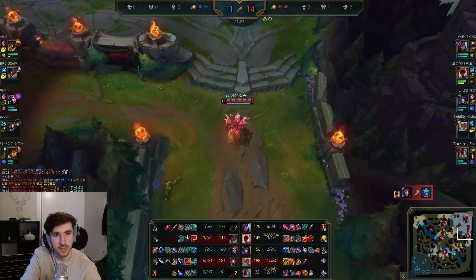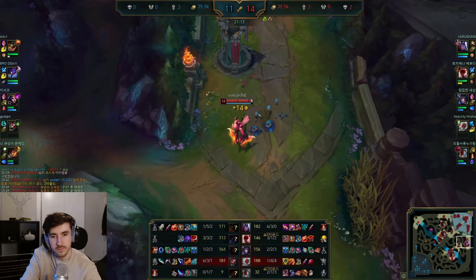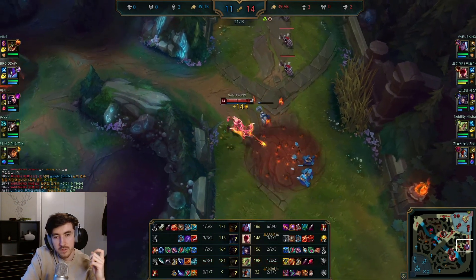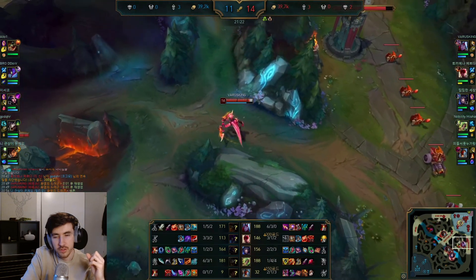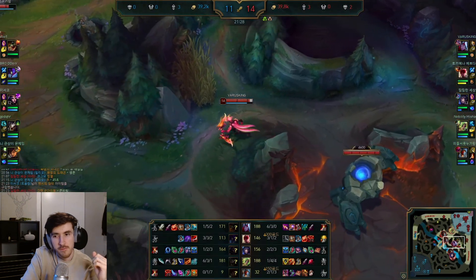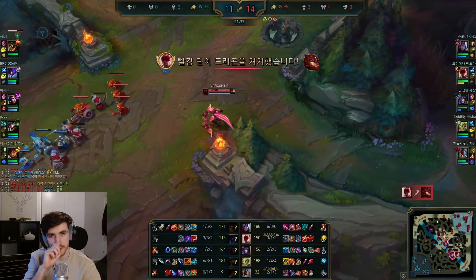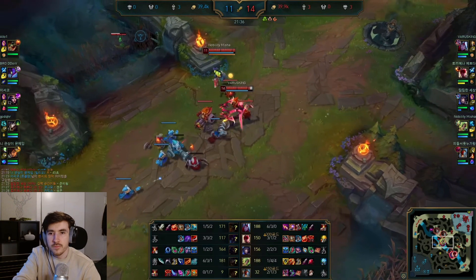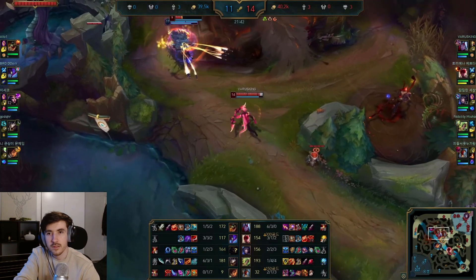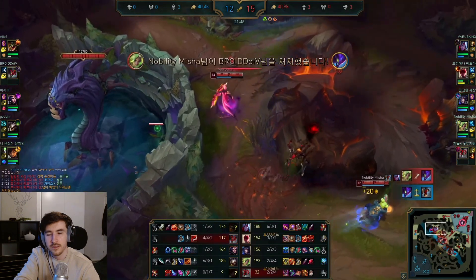Dragon's up as well, might look for a fight around it. Our ult's already back up. Looks like we're working towards the Banshee's Veil this game — pretty solid pick, helps with the LeBlanc assassin. The team seems to get that under control. We're on soul point now — Infernal as well, that would be juicy. Looking to proc the Edge of Night.